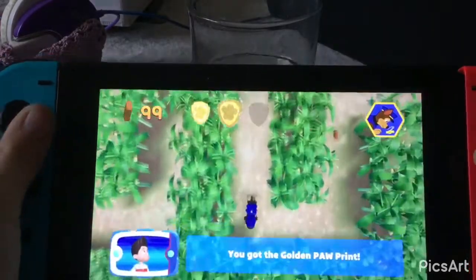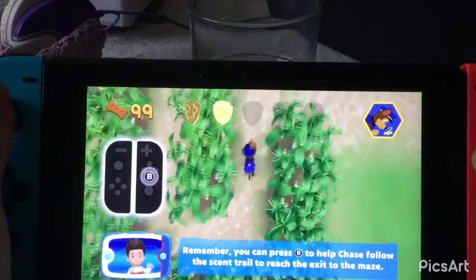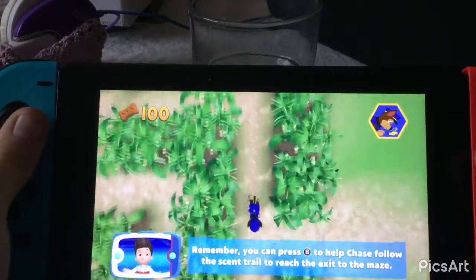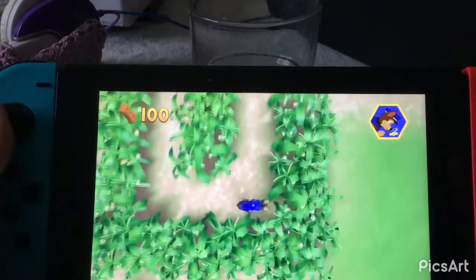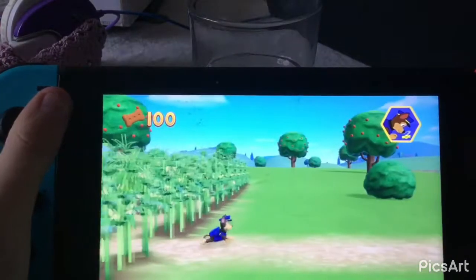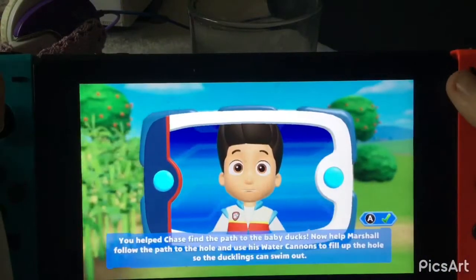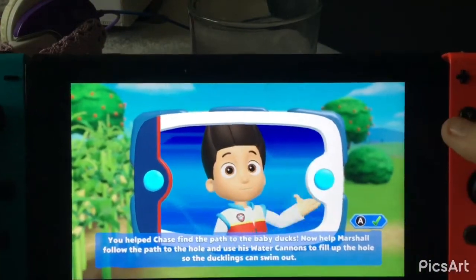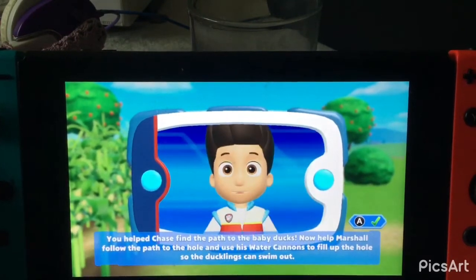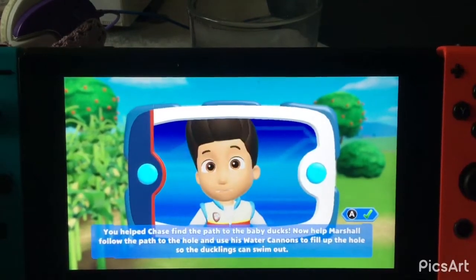You've got the golden paw print. Remember, you can press the B button to help Chase follow the scent trail to reach the exit of the maze. You can press the B button to help Chase find the path to the baby ducks. Now help Marshall follow the path to the hole and use his water cannon to fill up the hole so the ducklings can swim out.